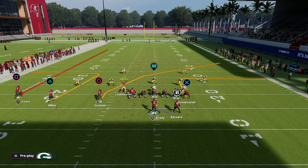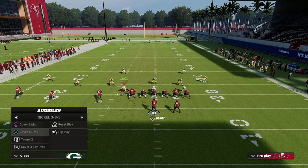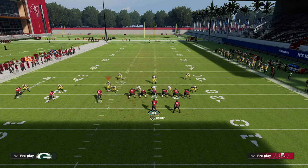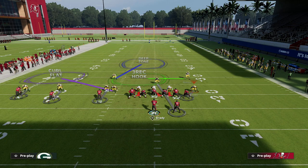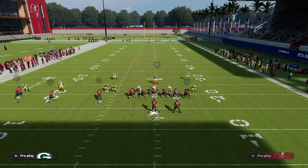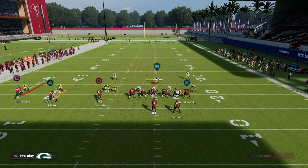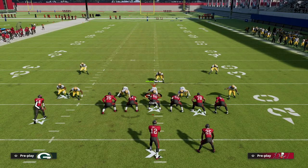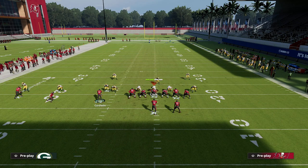I like to come out and counter go every time, and I'm going to show you a setup out of PA counter go if you have outside apprentice. The setup is simple — go down to cover one robber. Most people are shading their coverage outside and underneath, getting that inside quarter adjustment. We're going to smart route our tight end, zig our inside slot, slant our outside slot, put our outside receiver on a skinny post, and then motion Scotty Miller over.